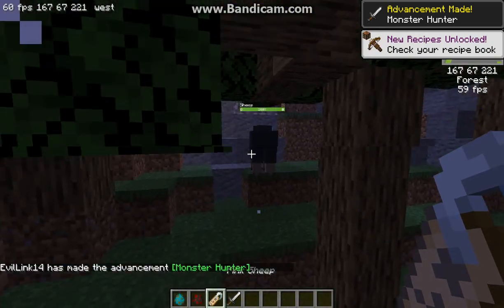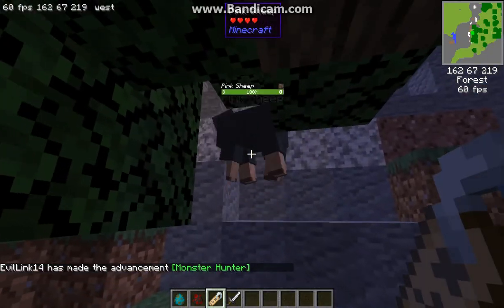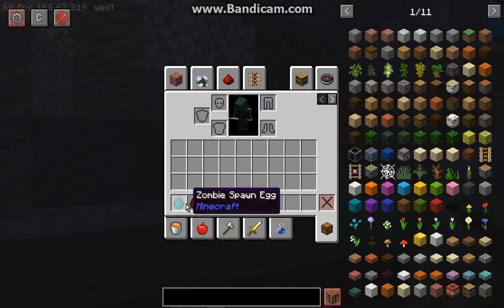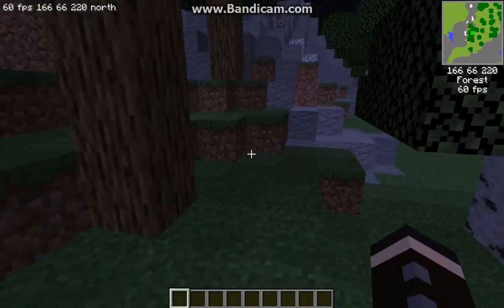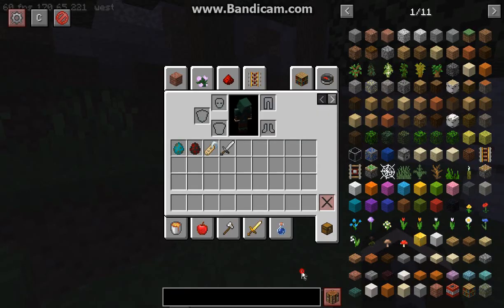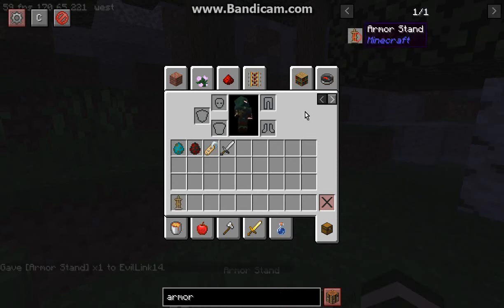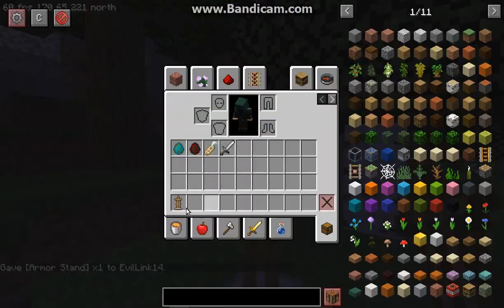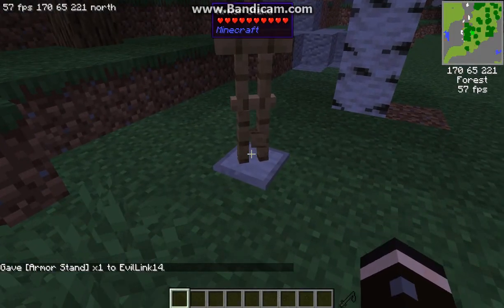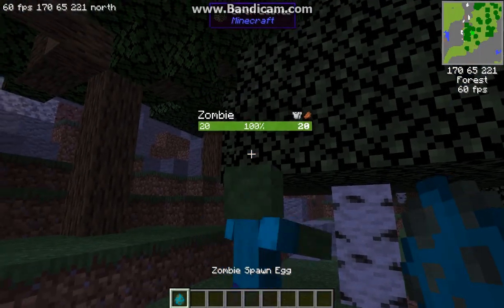Otherwise, if there are mobs with a name change, it will also display like so. And other than that, when it comes to armor, it most likely is that it will just be displayed on the mob, other than the fact that you already know the actual icon showing that they have it.